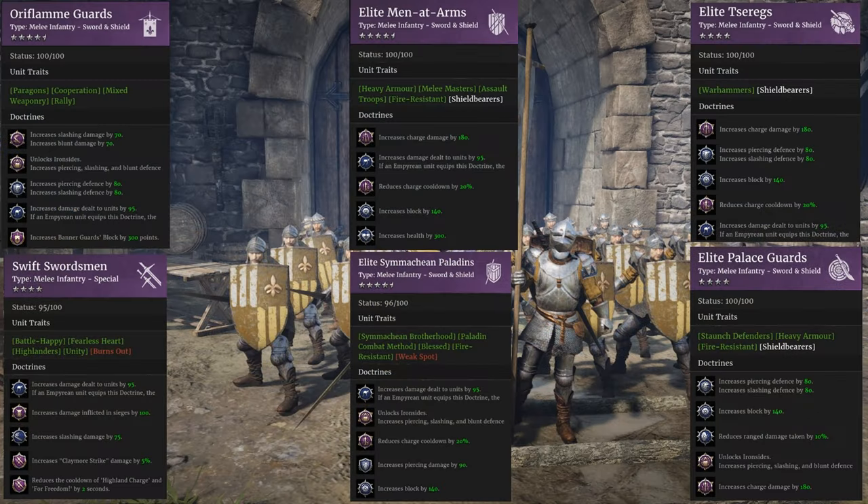Here are the doctrines for different units including the bannermen. I've put them in there so you can see what I'm currently using for comparison. This covers all the doctrines that may or may not affect the data cards you're going to see in the upcoming slide. Freeze it if you want to see what doctrines I'm using — and I'll go over the doctrines I use for the bannermen in the next slide.